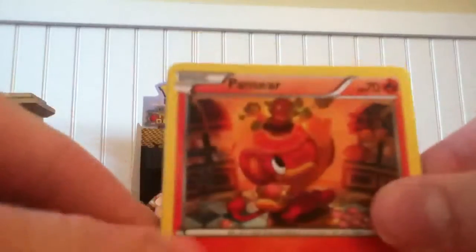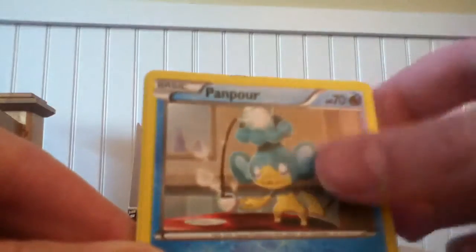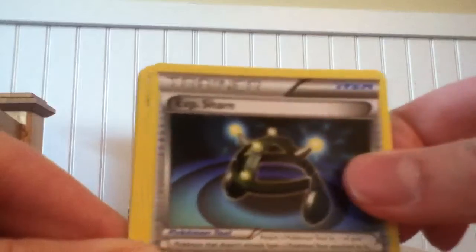I am very merry right now. Great pulls in this thing. Panseer, Ralts, Dharmaka, Elgem, Panpore, Ninshyao, Expishere, Vanillish, Behemm Reverse, and Darmanitan, which is playable.